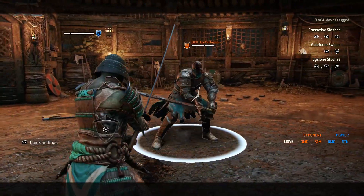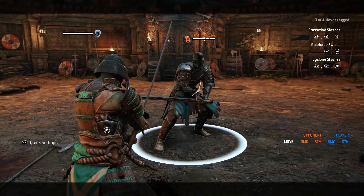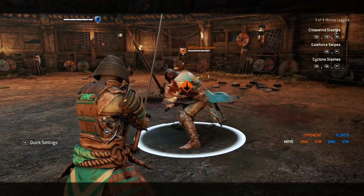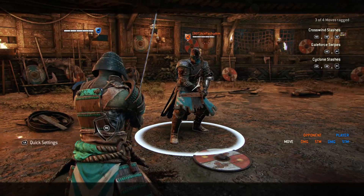On Orochi you can do the dodge back light attack, however the timing is tricky. Another viable option on Orochi is doing the dodge to the side attack, which has an easier timing and is therefore more forgiving.